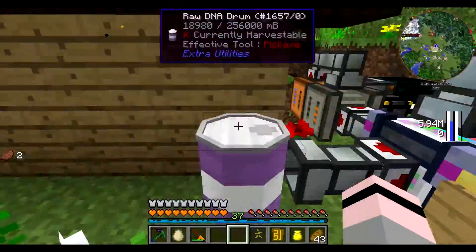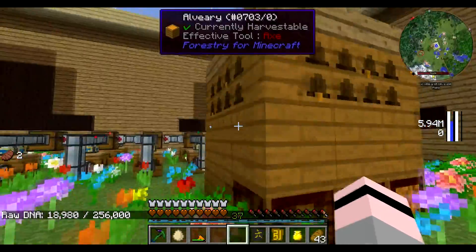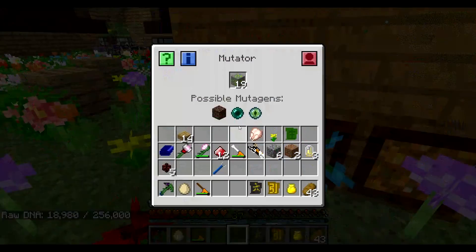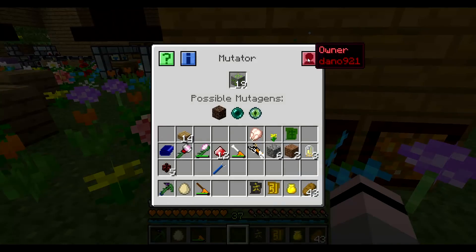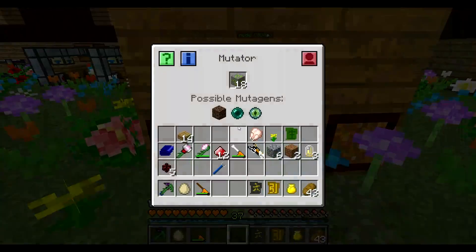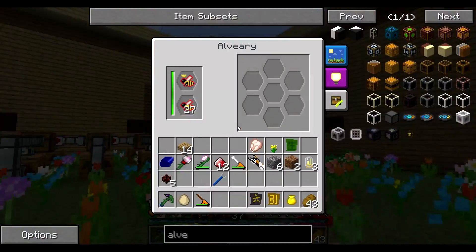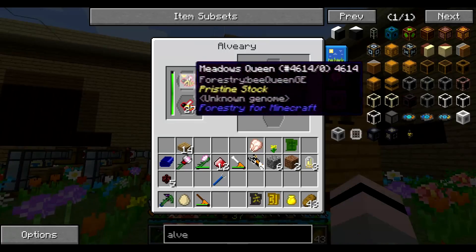Also, now we have the alveary, we could probably start using some of this raw DNA, which will be kind of cool. Obviously we can't do it just yet, but maybe in the future. It doesn't actually tell us that it's not possible. One thing that I will do before I do anything else is I will take these out, because I want another block.